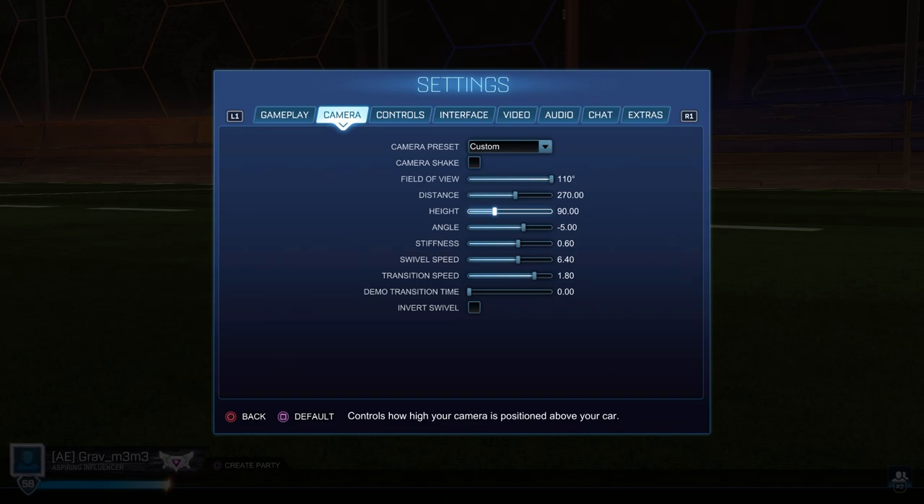Camera is a little different. These are G2 Daniel's old camera settings — I don't know if he still uses these — but the only things I've tweaked are the transition speed and swivel speed, which are a little higher, so when I go from ball cam to car cam it's pretty much instant. Demo transition time I have at zero because I want an instant hard cut, so when I get demoed I'm instantly back to whichever side and can see the play faster instead of the camera dragging around. That's kind of the meta for that.